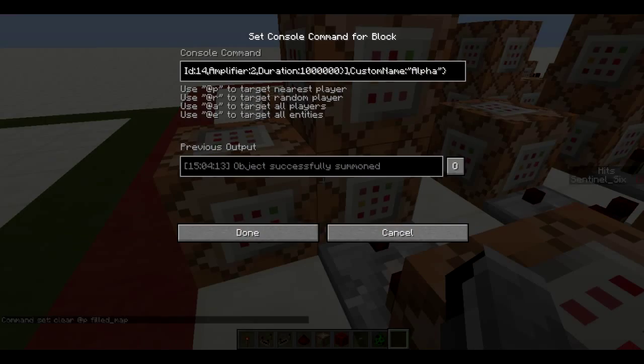When it clears that filled map, this comparator activates, which then activates these three command blocks, which then activate this command block. This is almost the same command as what I used in the landmines — it might even be the same. It just executes at the nearest person. This system does not work in multiplayer by the way — it only works in single player. It summons a silverfish at the nearest player with no AI.